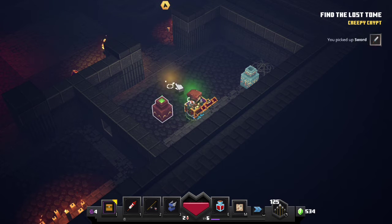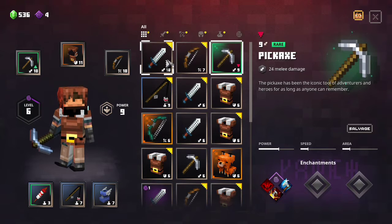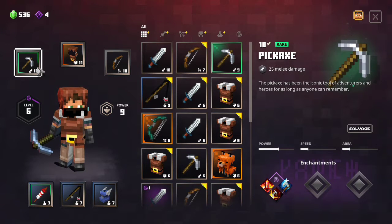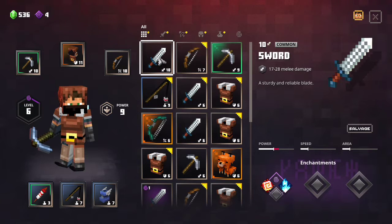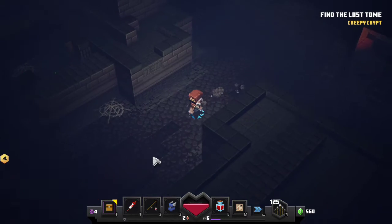Down here — a level 10 sword, 28 damage. We're gonna stick with the pickaxe.